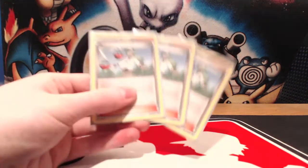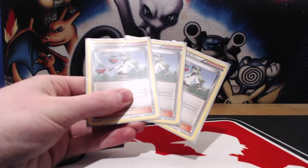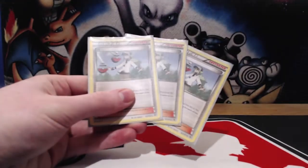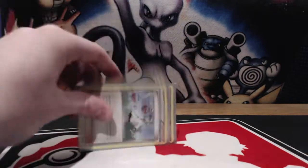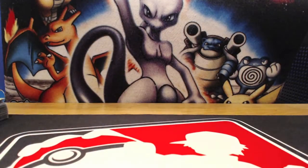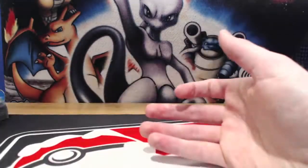We're running three N. The only reason I cut down one N is because I prefer Colress overall since Colress nets us more cards in general. But with VS Seeker, we're never going to run out of N and can always have access to it if we need to disrupt our opponent. Finally, we have four Junipers — pretty much a staple in every deck. We need to play it because it draws a good amount of cards and gets rid of stuff you don't need in your hand.